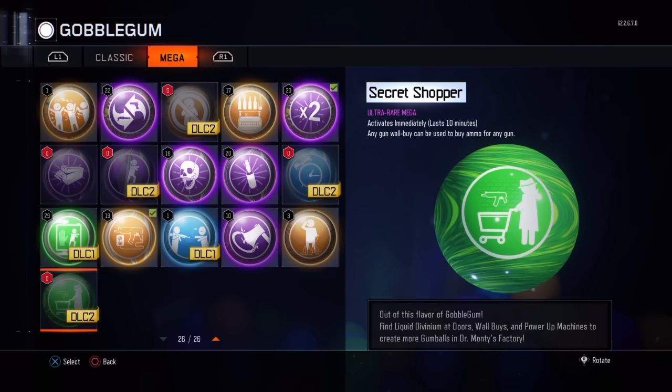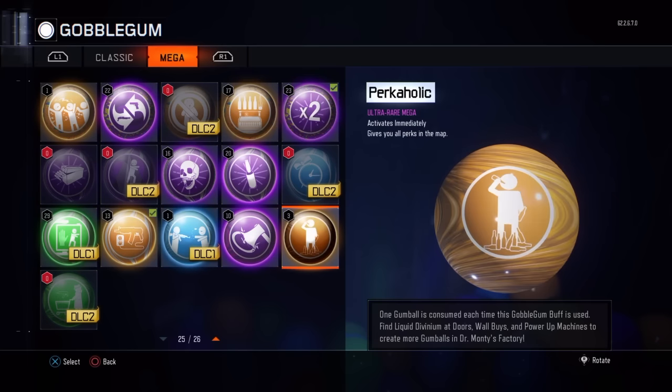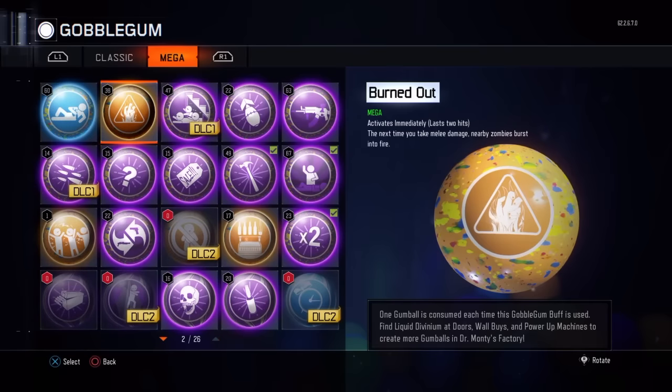That could definitely come in handy if you need Drakon ammo or something in the later rounds on the Giant. Not too happy with these gumballs, to be honest, but those are two really cool ones. And I like how they changed the order of these two — they actually look a little better. I will be streaming the new zombies. I'm just going to make maybe another video or two, get a little familiar with the map, and then we'll live stream it. So if you're watching this, just stay tuned. Give me a couple hours to make a couple videos and get them out there for you guys. Thank you so much for watching, and I hope you enjoyed. Take care, bye-bye.